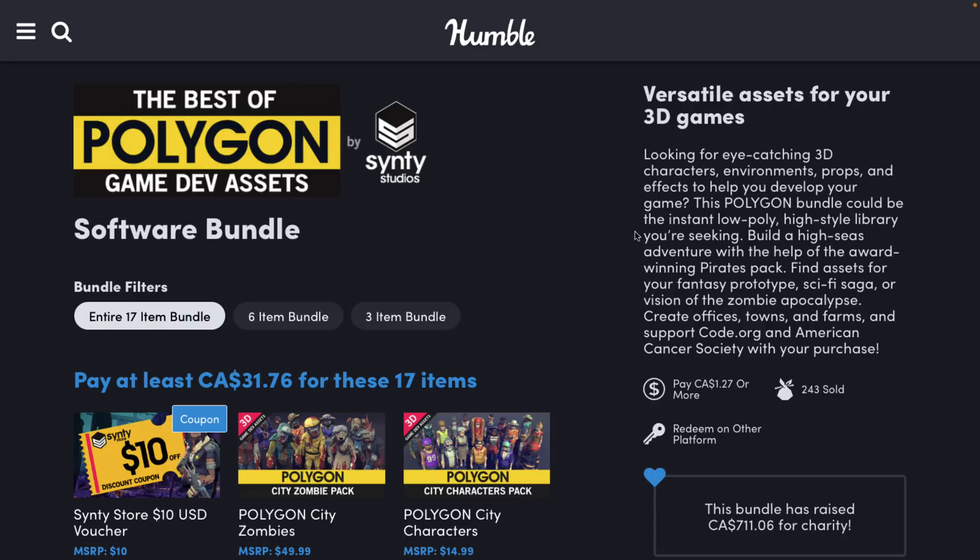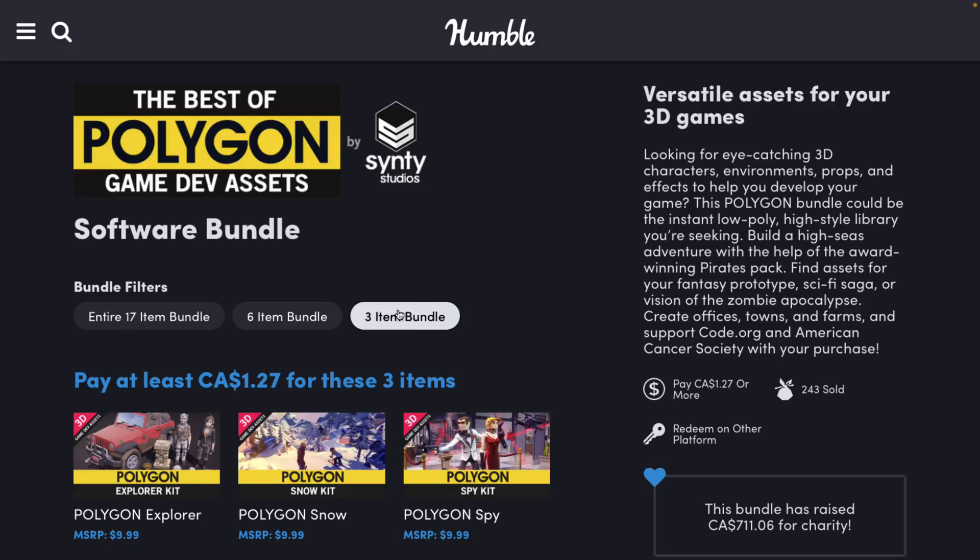This is a collection of model packs from Sinti Studios. They're all in the same art style. If you don't know how Humble Bundle works: it's a collection of stuff — in this case 3D model packs — around a common theme of game dev assets. You decide how your money is allocated between Humble, charity, the publisher, and if you so choose, to support Game From Scratch. It's organized into tiers — buy a higher dollar value tier and you get all the tiers below it.